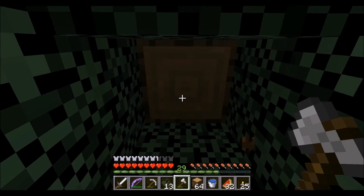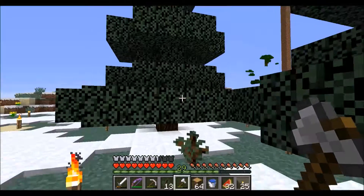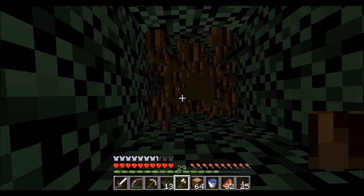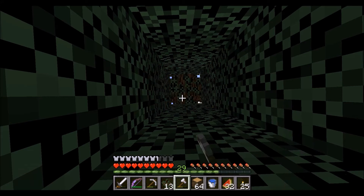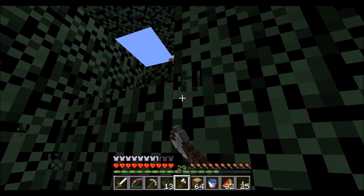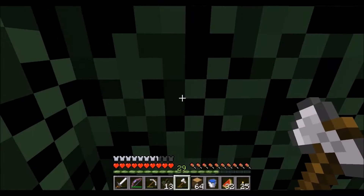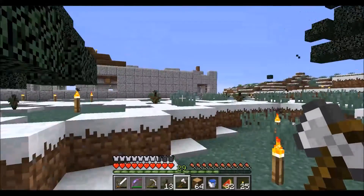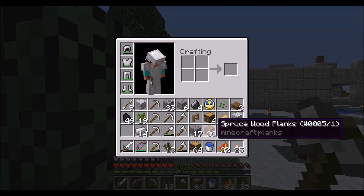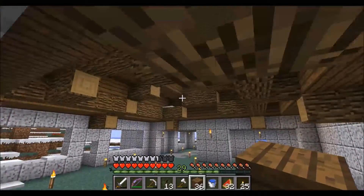If you'll notice, you'll look at the logs and they change. You'll notice that they are looking like a stone block comes out. I think I picked it up. Either way, let's go this direction. There we go — it should allow me to plug up that hole.